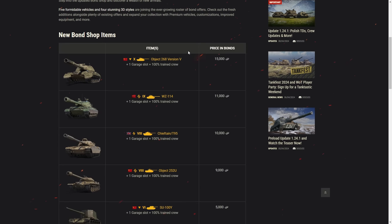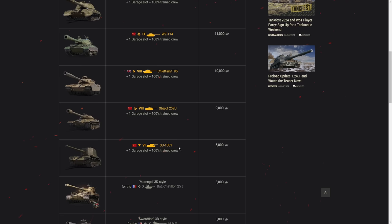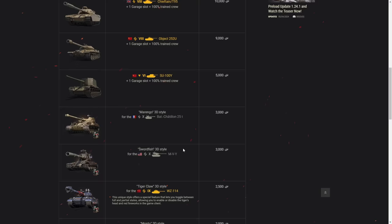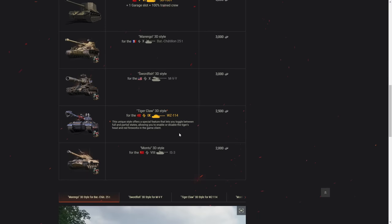Long story short, we received some good tanks, we received some kind of fun tanks, meme tanks, and we received tanks that I definitely recommend you stay away from. So, 268 Version 5 is a tier 10 one. Tier 9 VZ-114, Brevum Tank, Chieftain T95, Object 252U, and SU-100Y are the brand new additions to the Bond Store. On top of that, Marengo 3D style for Batch 25T, Swordfish for M50, then the Tiger Claw for WZ, which is also in the store.